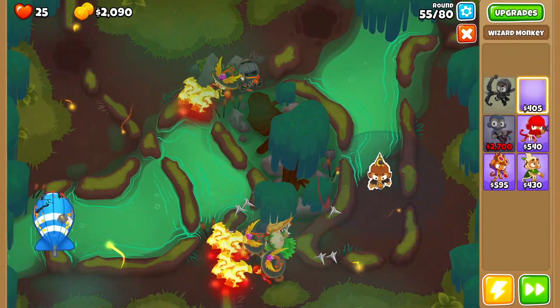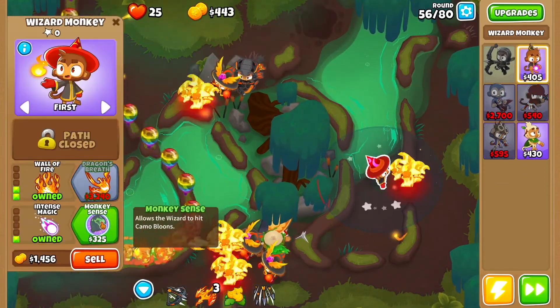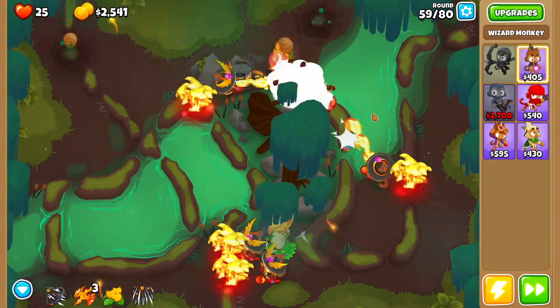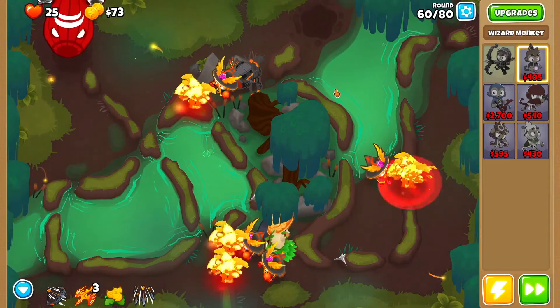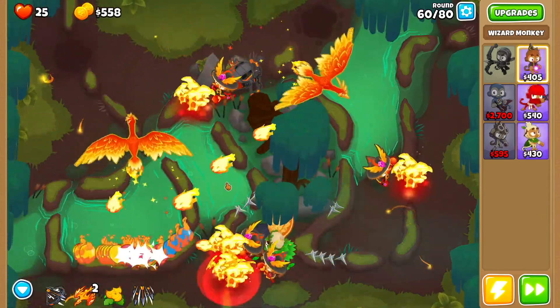At this point you're going to get yourself a wizard monkey and drop it right here. You're going to go fireball, wall of fire, intense magic, monkey sense, then dragon's breath, and then another summon phoenix. Then round 60 you just want to use two summon phoenixes really quickly and then you're good to go.